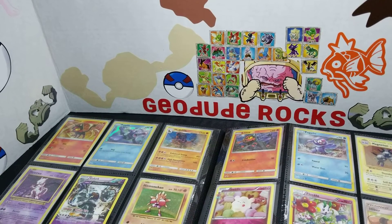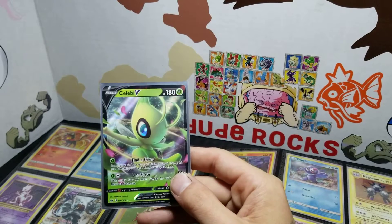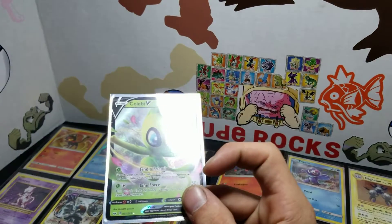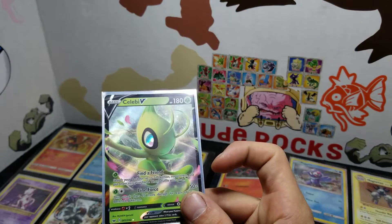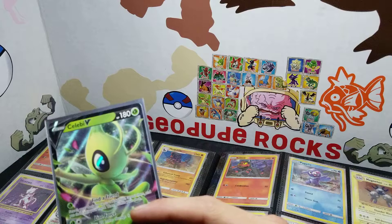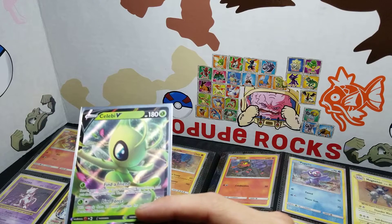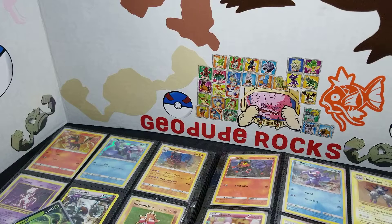Hello guys, sorry about that phone call. Where were we at? We have two Celebi V cards, guys. Damian pulled one. No, I haven't pulled one. I think Brady gave us one. No, I pulled both of them. Or your mom pulled one. Brady gave us a Celebi something. Not a V card. These haven't been out that long. I know, but he got one. I'm pretty sure.